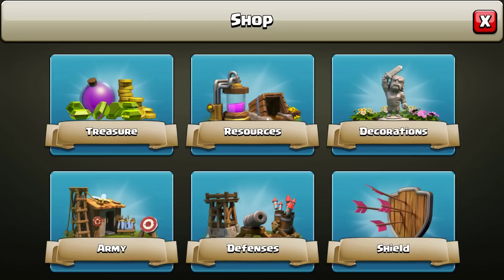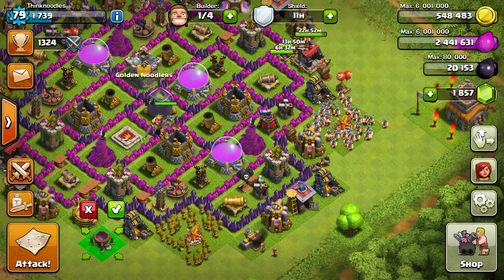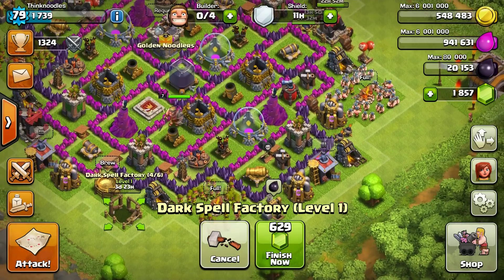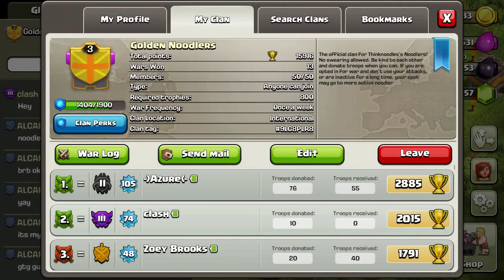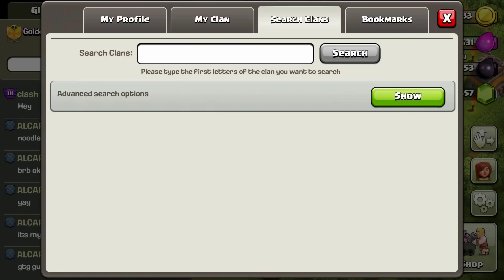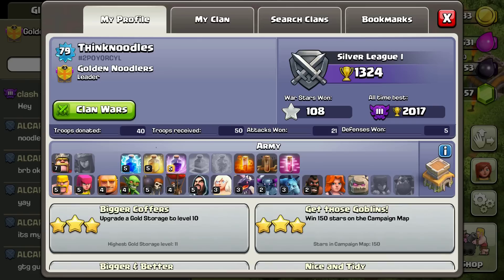Let's start that going - I've got a builder ready. I'll build the dark spell factory and just stick it over here for now. If you go to your profile it's changed and looks pretty cool. There's a player ID - mine is 2P0YQRCYL. I don't know if you can look people up that way. You can see I'm in Silver 1 and they've changed the icon for it.